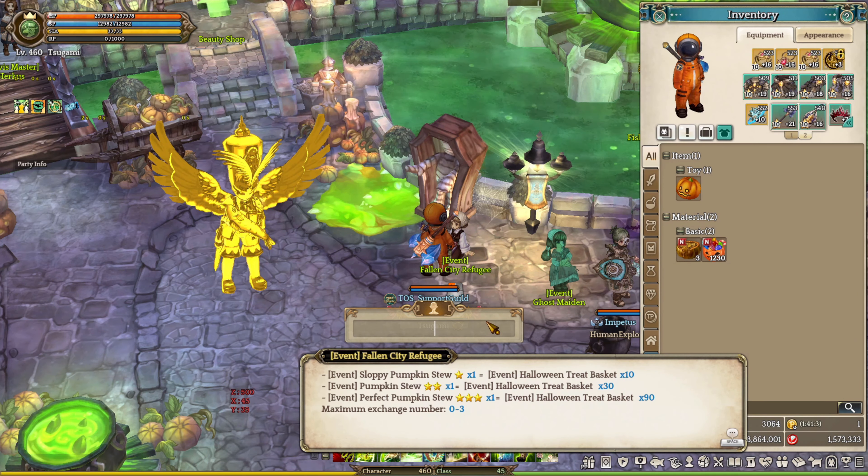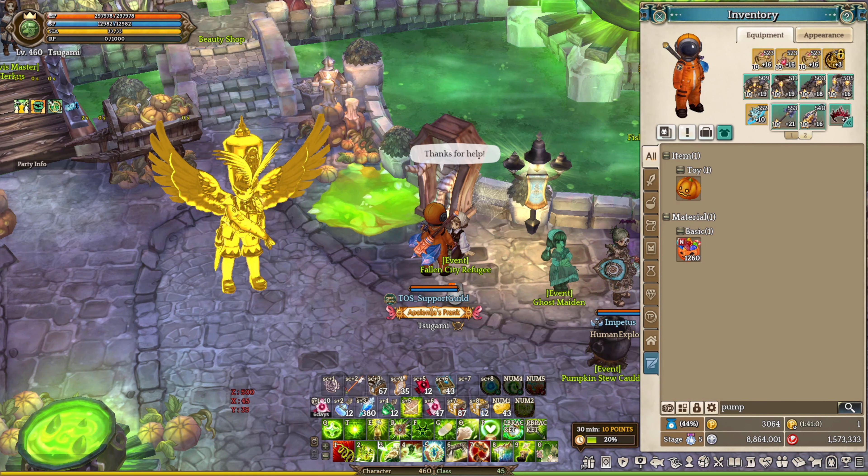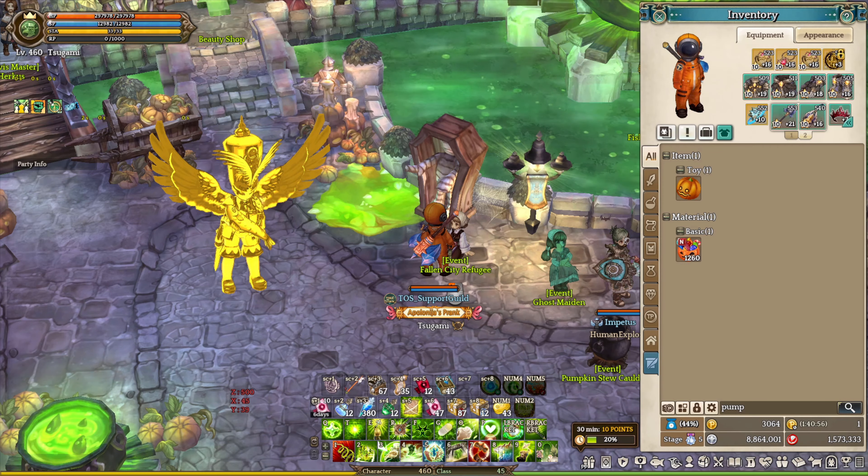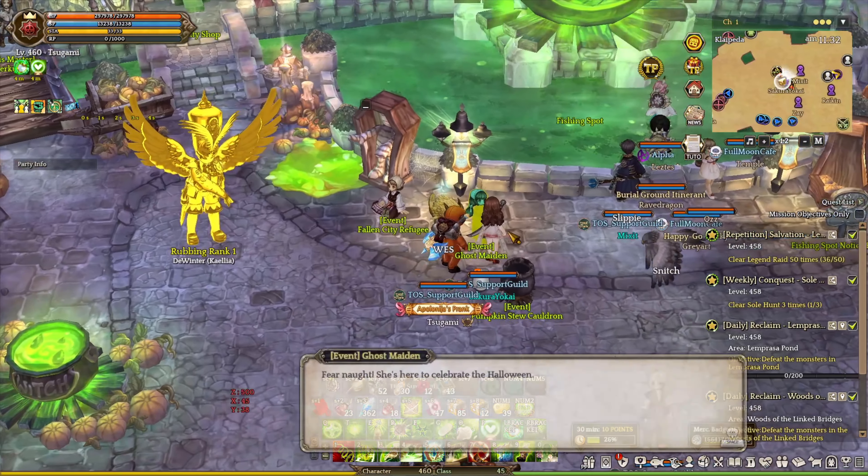Lastly, all you have to do is turn the pumpkin stew in to the Refuge NPC, located right next to the field NPC, which gives you a Halloween treat basket that you can use to trade in for items from the event shop.